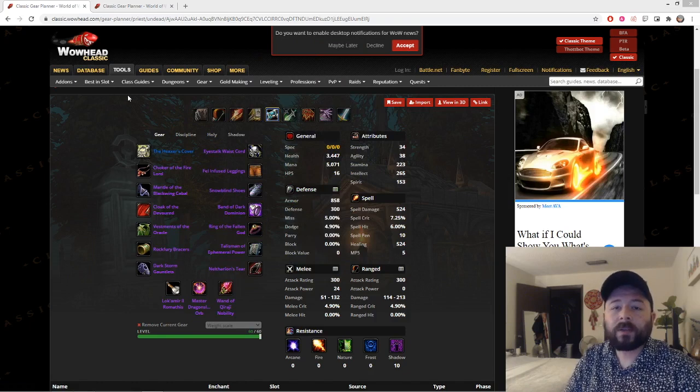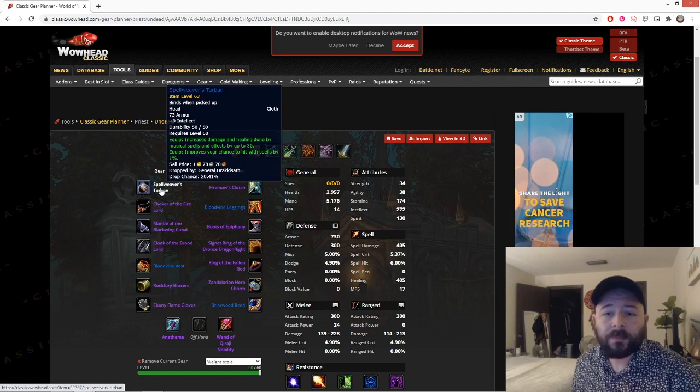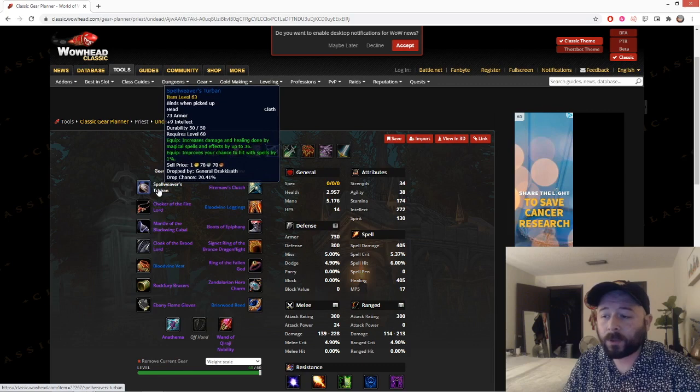Now that we've gone over the Phase 5 full best-in-slot gear, let's go over what I call the realistic best-in-slot gear — pieces that are marginally or minimally worse than actual BiS but still really good and a lot easier to get. For the realistic BiS, I'm starting with the Spellweaver's Turban. This set has no Nef's Tear — as I said at the beginning, this is the set I personally am going to try to go for, and I don't have a Nef's Tear. So I'll be wearing the Spellweaver's Turban for my hit. It's a great piece and pretty easy to get — do some 10-mans and try to win the roll.